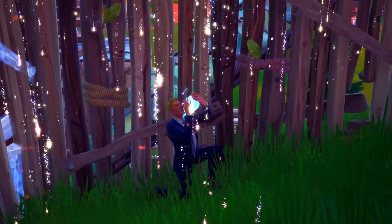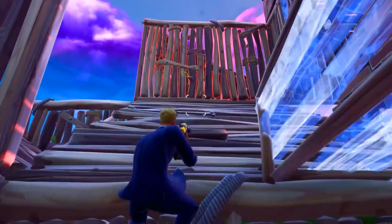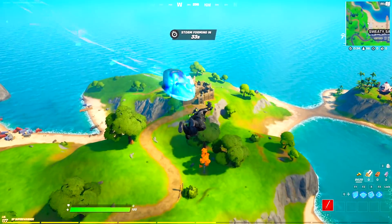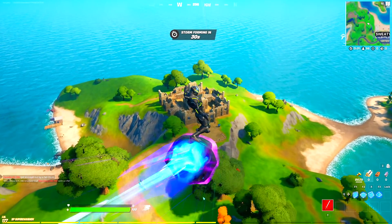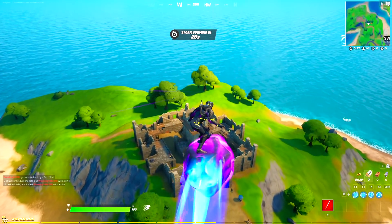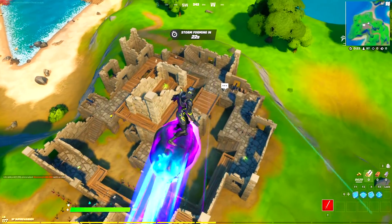Right now we're going to check out the amazing exotic and mythic items being added in the 15.20 update. The first location we're dropping into is Fort Crumpet, where the Grimples boss actually spawns — and he is standing right over there.